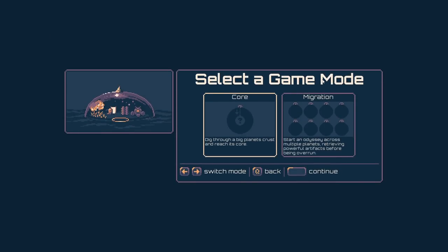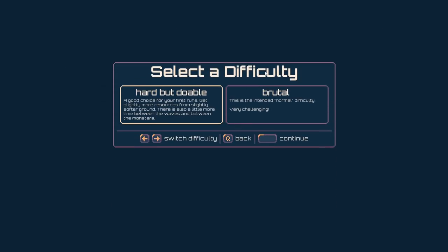We need to pick a game mode — we can either dig through a big planet's crust and reach its core, or plunder lots of little planets. I think we'll go for a core dig. Then we select a difficulty: hard but doable, or brutal. Hard but doable is described as a good choice for first runs — more resources from slightly softer ground and a little more time between waves. We shall play on hard but doable.